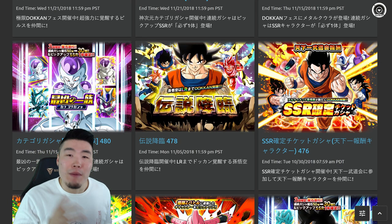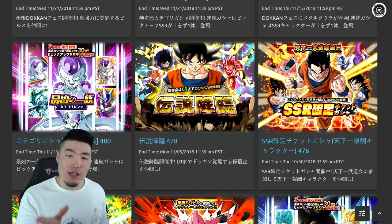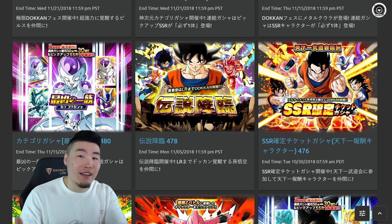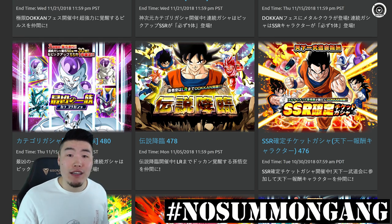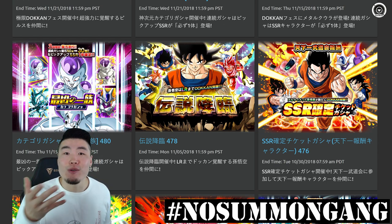We'll have to see how that goes, but I did notice that a ton of you were in the exact same boat as me — you were planning to do the exact same thing. So in this video, I want to quickly go over all the major banners that are dropping on Global between now and the 4-year anniversary, and allow you guys to decide whether or not you want to join hashtag no summon gang, or even if you do plan to summon, at least give you a better idea of how to best allocate those stones.